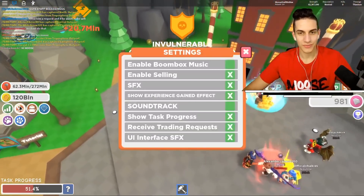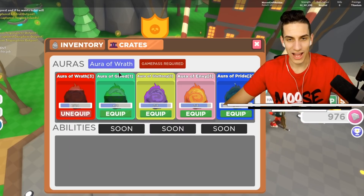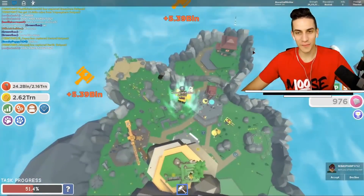What about my auras? Tier 1, Tier 2 — everything's going great! Aura of Wrath, I've got to get the Aura of Greed. Buy all the hammers! I now have a total of 8 different jumping abilities!